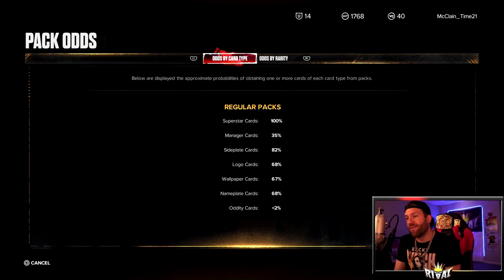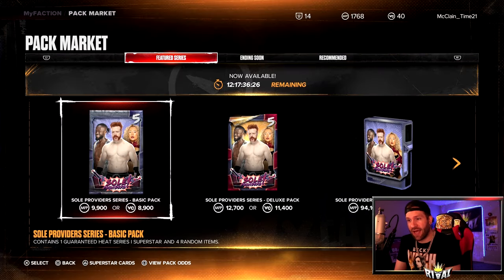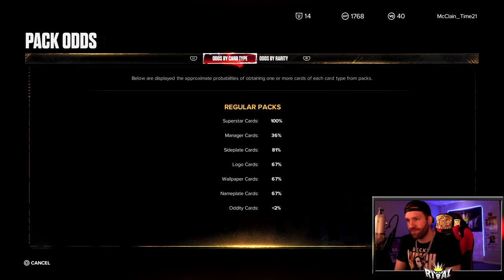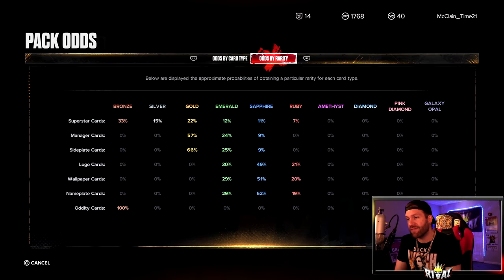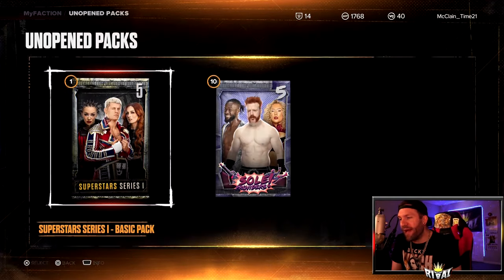The Oddities should start popping up in some other game modes, I would think. For the pack odds: for the basic, it's four percent for a Ruby, six for a Sapphire, five for an Emerald. For the deluxe odds by rarity: seven for a Ruby, eleven for a Sapphire, twelve for an Emerald. Alright, let's go to unopened packs.